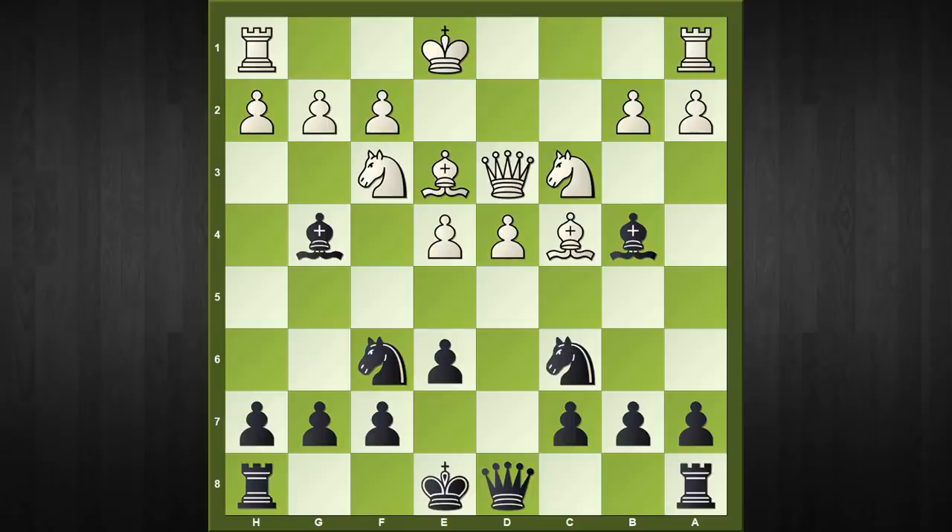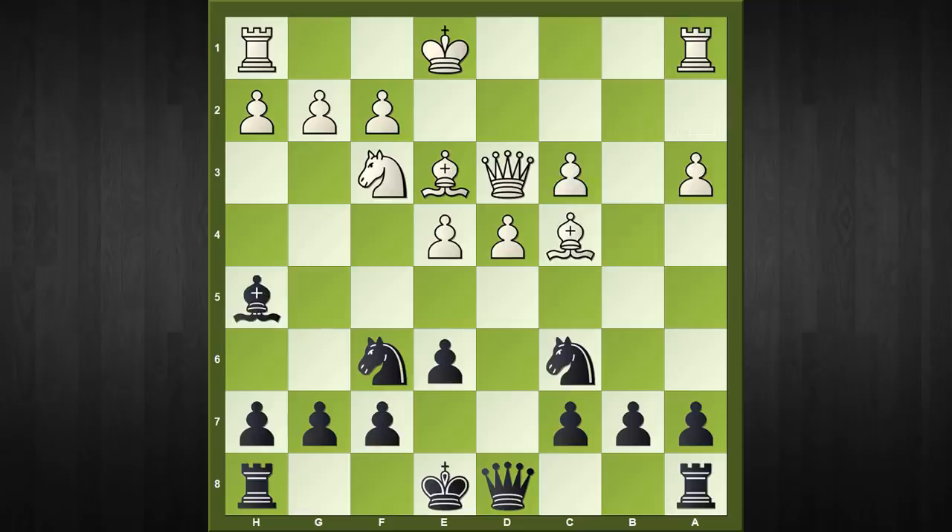That's it, guys. I hope you enjoyed and learned this wonderful trappy line in the mainline Chigorin Defense. In tournament practice, if you reach this position, remember to play bishop to h5, allow your opponent to play a3, and after the following sequence we have the star move bishop to g6, which wins a pawn on move 11. With accurate play after that you can get some great victories.